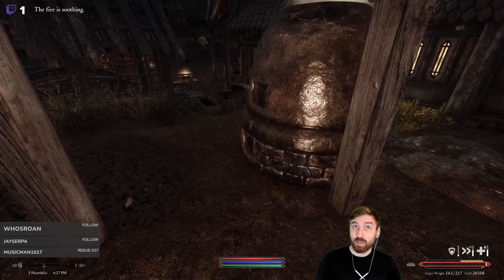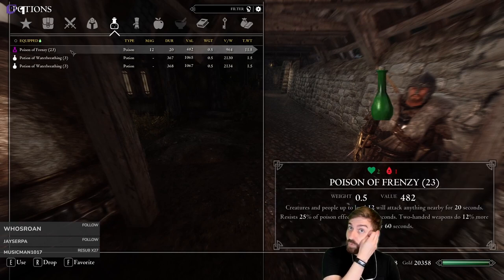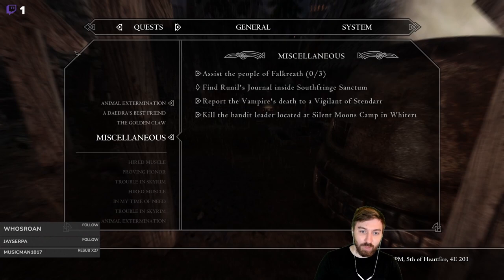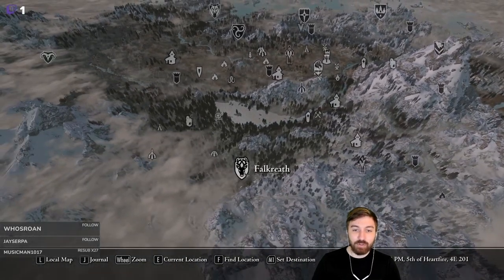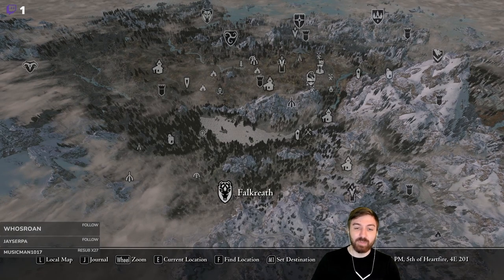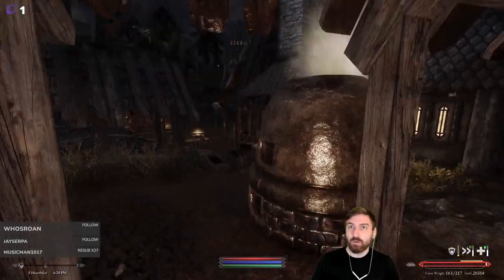If you remember, we have a bunch of potions that we need to sell. I managed to sell a few more while we were offline, but we still have like 20 of them to sell. We're at 20,000 gold. Once we've completed that, we're most likely going to head over to Silent Moon's camp, take that out, kill the bandit leader there, and then end our stream by heading down into Falkreath.